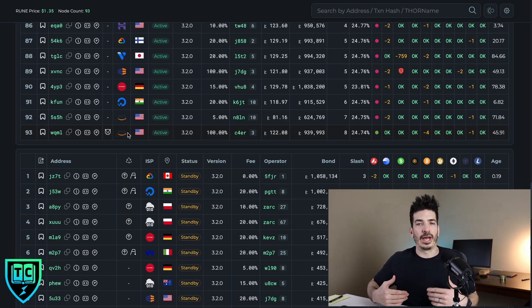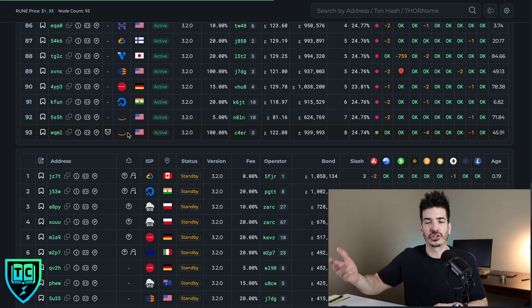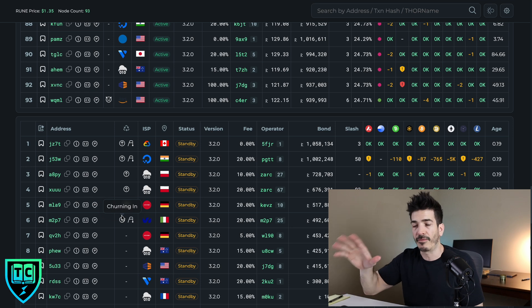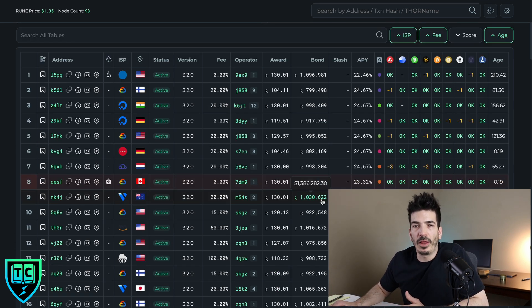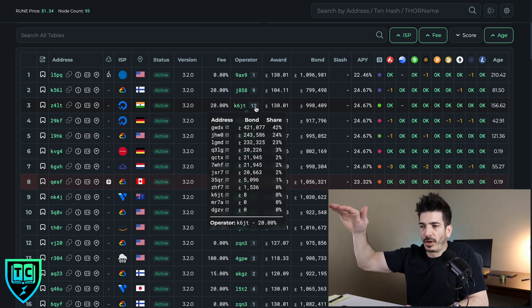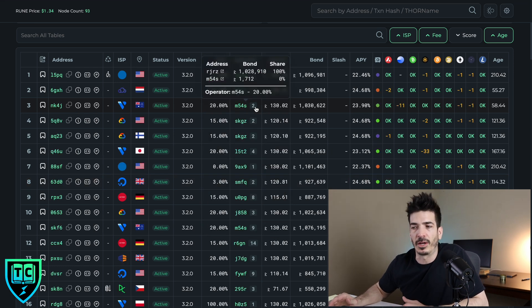If your node is churned out but they plan to churn back in — maybe they just needed to do some reorganization — you can see nodes with an upward arrow indicating they're going to be churning in on the next round, if everything stands as it is. If you're wondering how many other bond providers are on a node, you look at the operator and see the number — this one, Z4LT, shows 12 entries. It looks like this node is made up of nine bond providers.